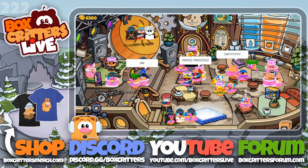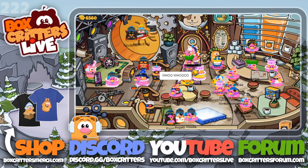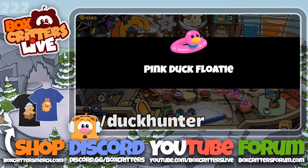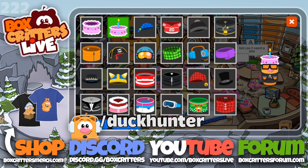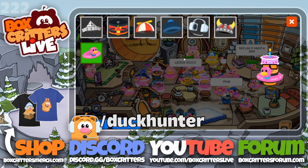What is up live gang and BoxCoders players, Driver3Joe here. DuckHunter44 just released the code for the pink duck floaty. Go ahead and type in the code slash dunkhunter to get it to your inventory. Now previously this gave you the yellow duck floaty, but that is now gone. So pink duck floaty is the new one.